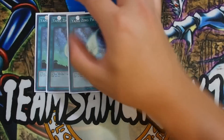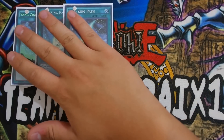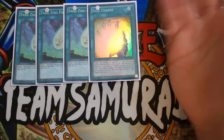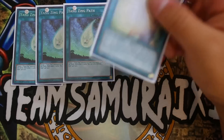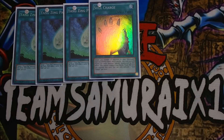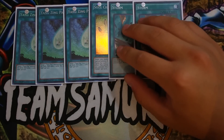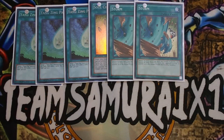For spells, we play Triple Yang Zing Path — recycles all Yang Zings to draw two cards, and it's easily searchable off Zephraxie. One Soul Charge — absolutely amazing in Yang Zings, you soul charge back everything you used to synchro and do it again. Double Storm — you can pop your Metal Phosus Combination to re-add scales from your deck to hand, pop your opponent's back row, and triple-out Combination to get your scales back.